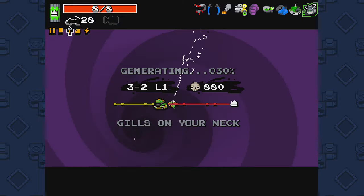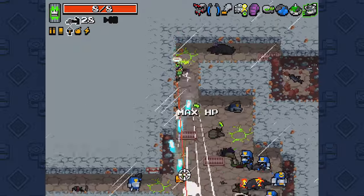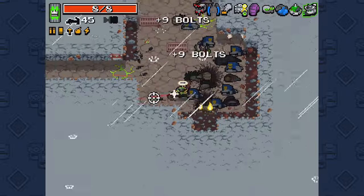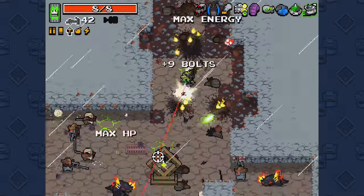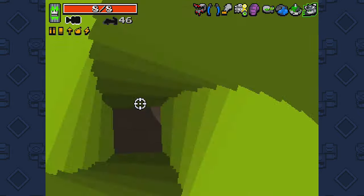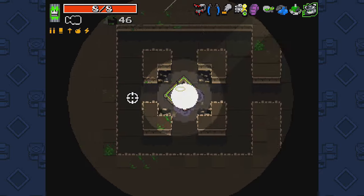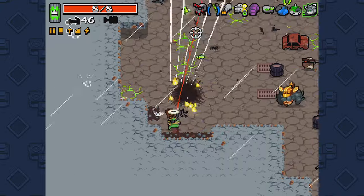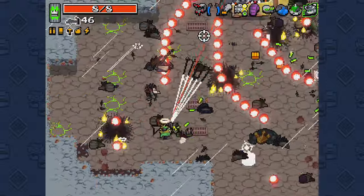Also learn what mutations go well with your character. Do not pick Gamma Guts as Melting early on — you'll have no idea what you're doing and likely die. You just need to learn how mutations affect your character: which ones you should pick and which ones you should not.